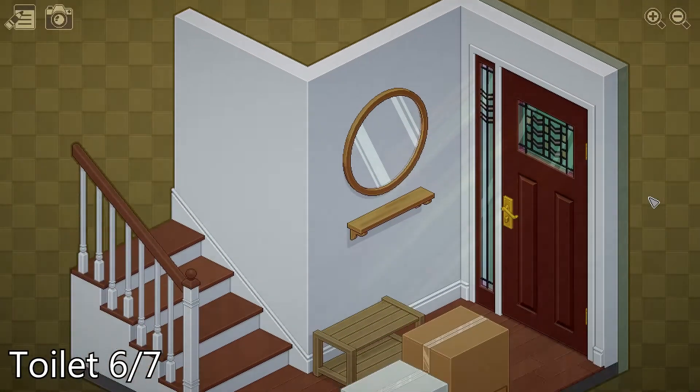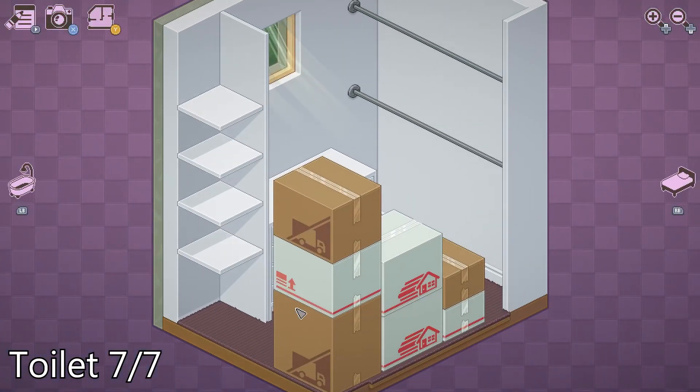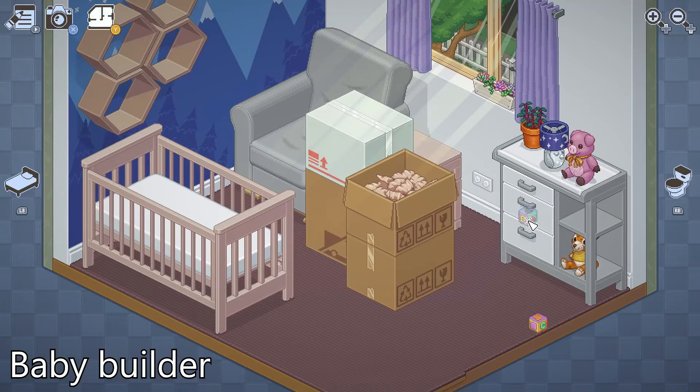Starting 2018, we're getting the last two toilets of the game. One last achievement — in the baby room, just stack the blocks five high for Baby Builder. Then you just have to finish out this level for the last story-related achievement.